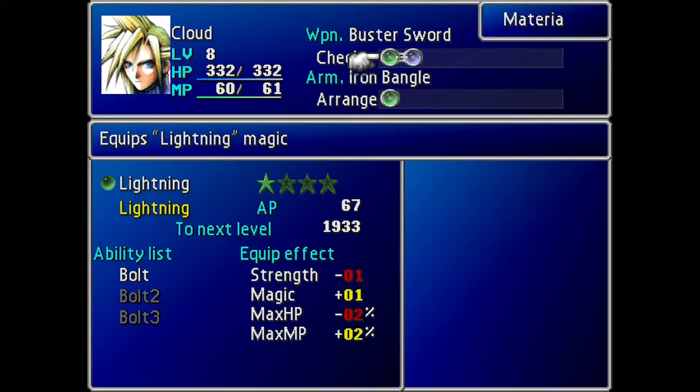So how do you level them up? The AP right there, where it says AP and below to next level — you get that from fighting mobs. And as you can see, it is a lot, so it takes a long time to level up Materia at the beginning of the game.